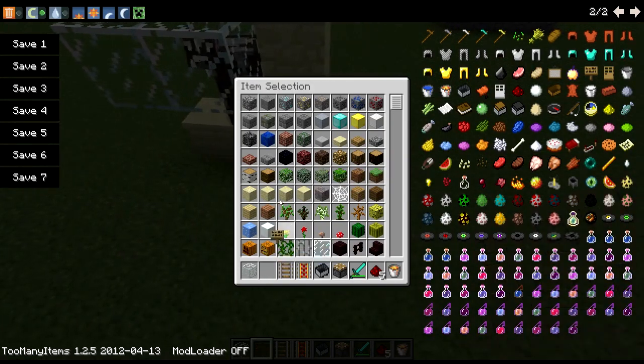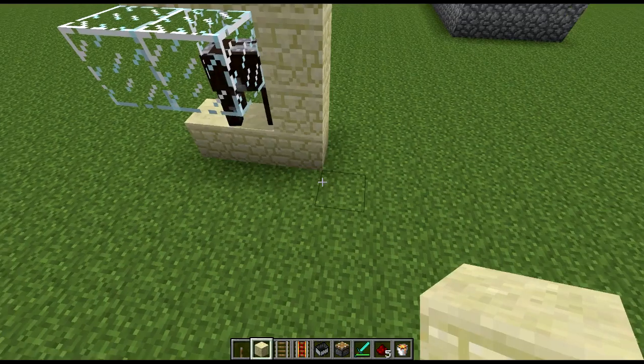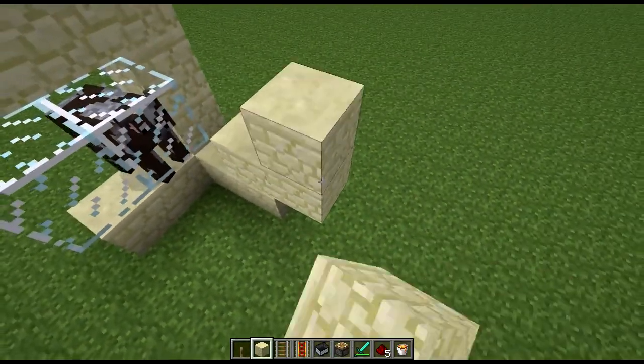I figured out I could compact it quite a bit if I didn't add the empty cart detector, because you don't really need it. But I'll do it with the empty cart detector for now, because that's how I did it before.